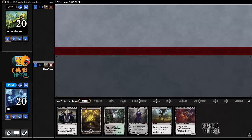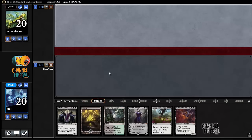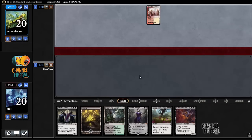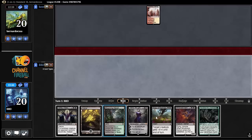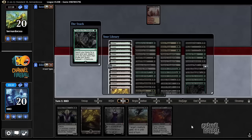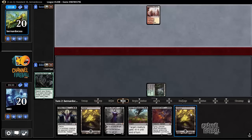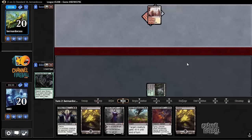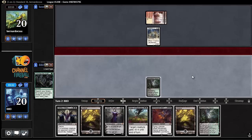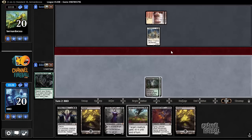This hand looks a lot better — just looking for lands, basically. Grasp into Liliana is pretty strong. That's a land, effectively — it's actually a land that helps with Delirium. It's the best kind of land. We'll just search for a Swamp, actually, because we have so many black cards. Another Blooming Marsh. Alright, here's hoping our opponent does not play a Human so I can Liliana that Lieutenant.